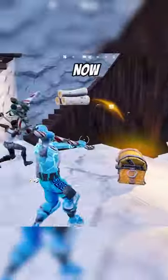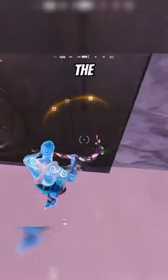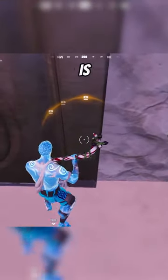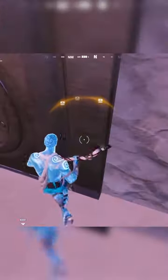Like you're seeing in the video now, whoever wants to get glitched into the vault needs to copy exactly what I'm doing on the screen right now. You have to run right into this line that's marked on the vault door. Then all you're going to want to do is get your teammate to push you forward with the car, and it'll send you right through the door.